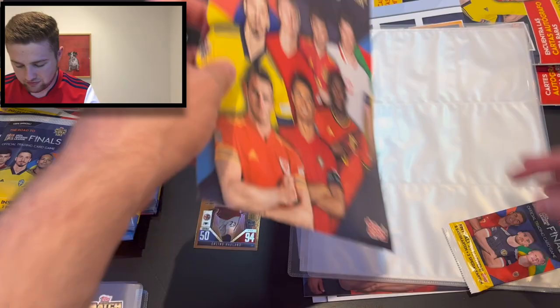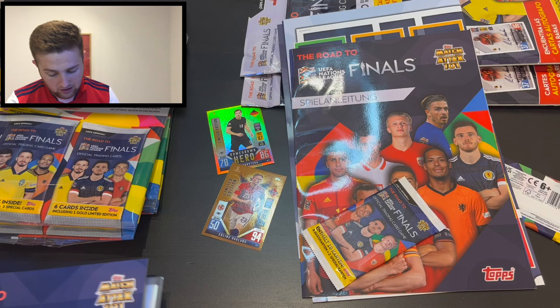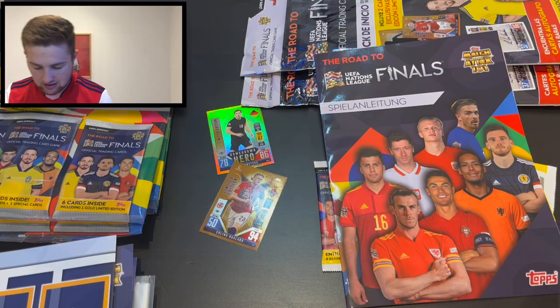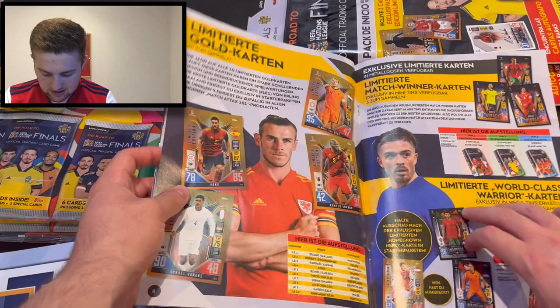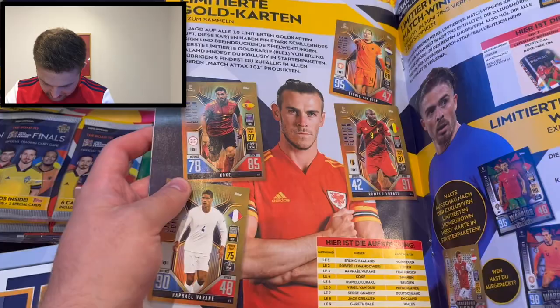The binder doesn't change - there are no different cards in the collection other than that one. The 101 countdown is completely the same, as is the game guide. There's the back insert binder on the back, totally the same, even in English. There's our play pitch once again. The magazine feels and looks a little bit different. You get info about who the top players are. Looking at the limited edition pages, there's a Sabitzer homegrown hero that is on its way - pretty good.